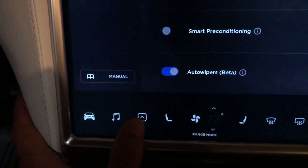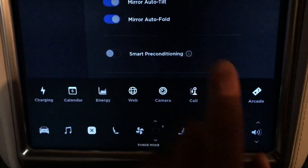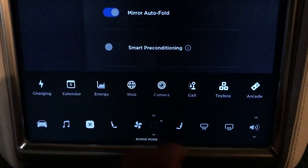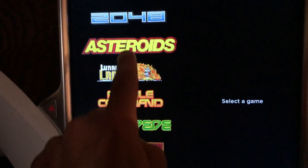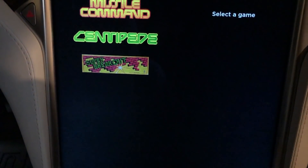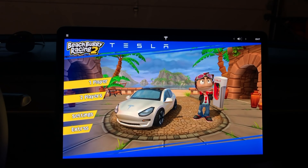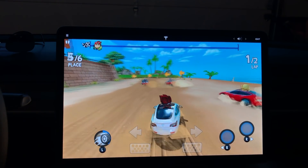Now you get the new launcher that you're used to. I think this is just to make it seamless across all three vehicles so you have the same menu type. We hit Arcade, which is a little interesting — we don't have Beach Buggy 2. Let me know down in the comment section below if you also have an Autopilot 2.0 hardware car and you are lacking Beach Buggy. That game probably requires an updated processor.